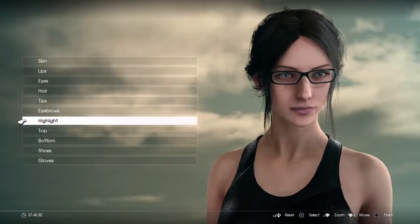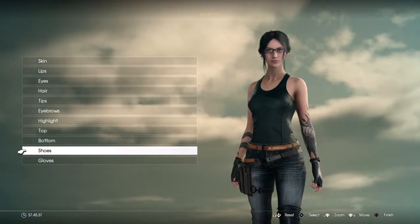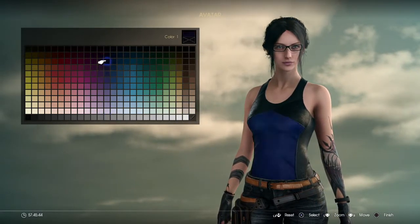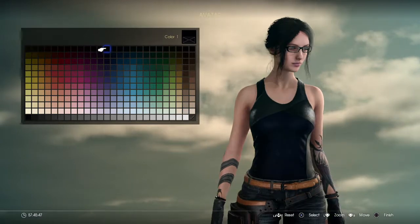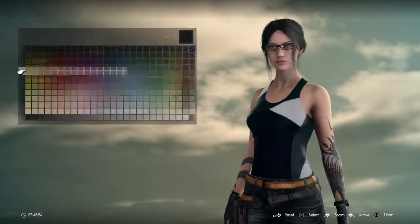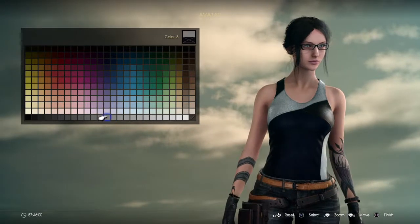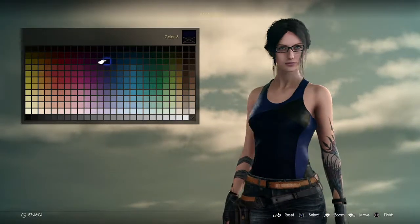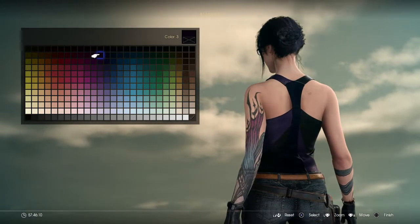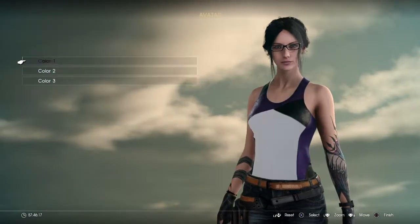Eyebrows black, highlight just black. For the shirt color, I put deep blue. Like here, let's put another type of blue - purplish blue. It looks like the Bayonetta butterfly color, and I guess this one too.